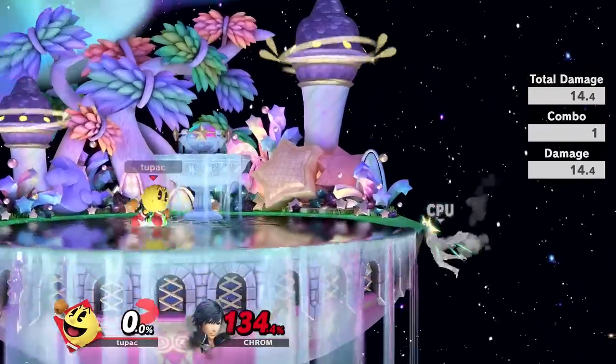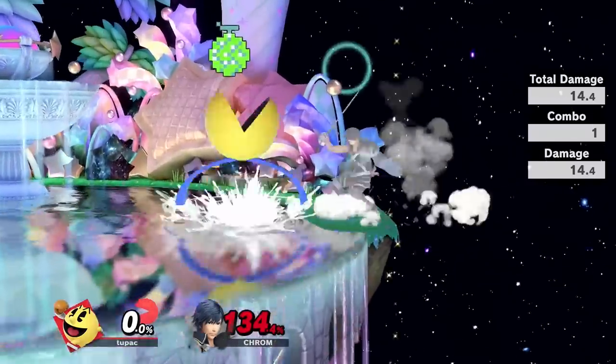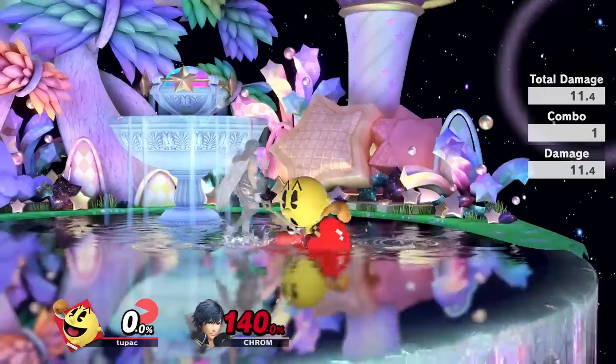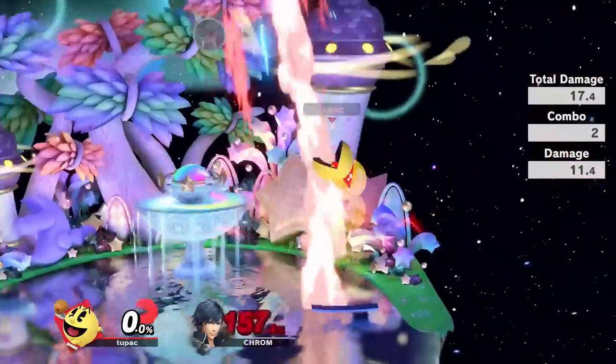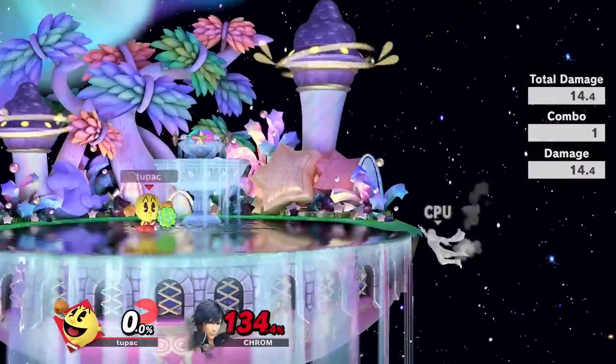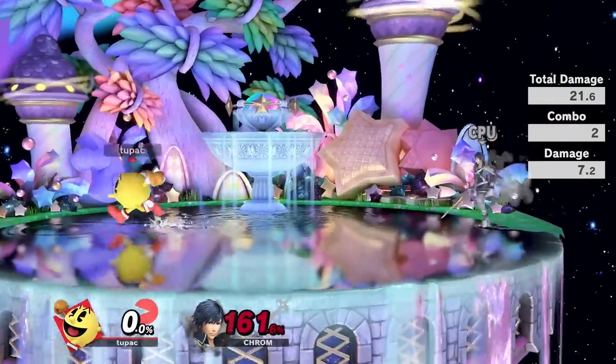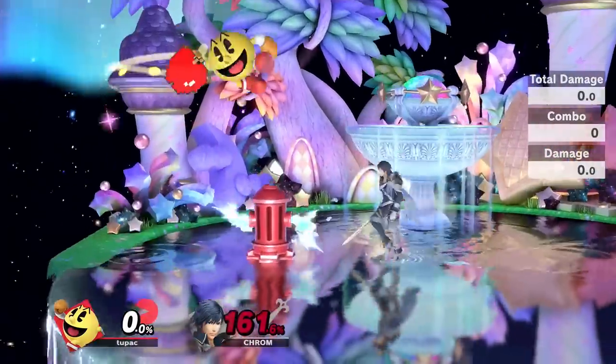Here's another cool trap involving Trampoline. Essentially, you want to get either melon or apple into your hand, throw it upward, and then immediately trampoline away. If your opponent walks into the trampoline, they'll get bounced into the fruit. This starts working at around 130% against most characters and works best at ledge or to punish a roll. It's unlikely that an actual human being will walk directly into the trampoline, but that's what online mode is for. This setup existed in Smash 4 but works with apple in this game as well, since it's a lot easier to catch now.